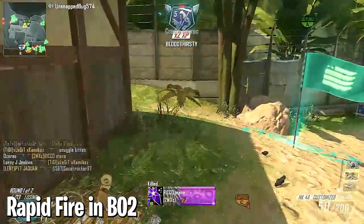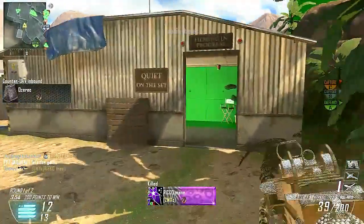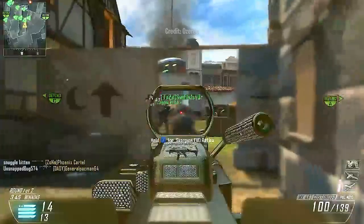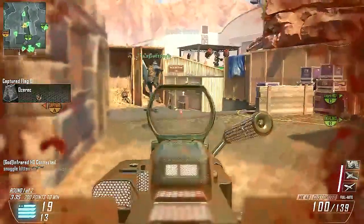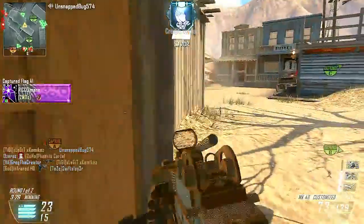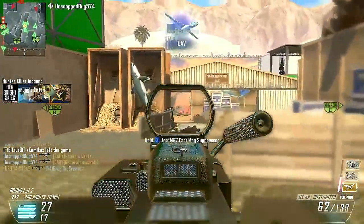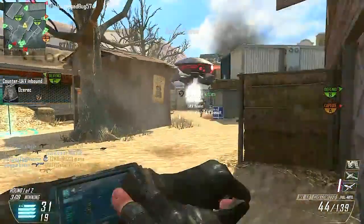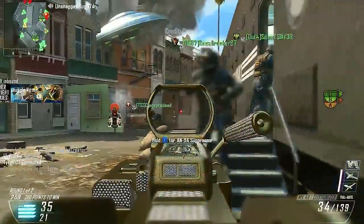At number 8: Rapid Fire in Black Ops 2. It's always fun speeding up your fire rate, but despite appearing in a number of CoD games to varying degrees of success, the BO2 version was probably the least used due to its hefty penalties. On SMGs, Rapid Fire cranked up your fire rate by 51% — which is insane — but also decreased your range by 60% and increased your hip-fire spread by 30%. On LMGs, you got a 33% fire rate increase but were stuck with a 40% range nerf, a 20% hip-fire nerf, and a noticeable jump in recoil. You could kill faster at close range, but mid-range or further it put you at a massive disadvantage.